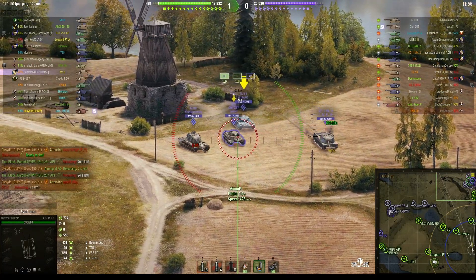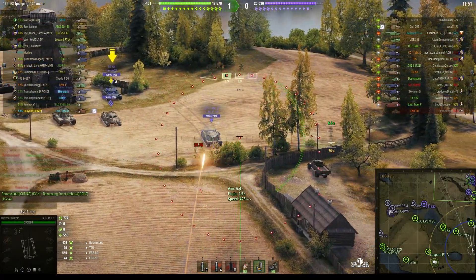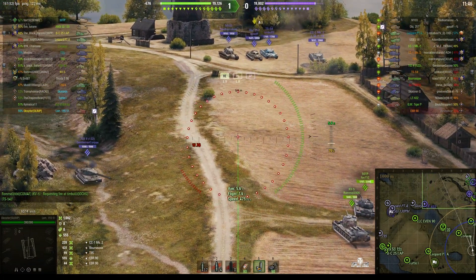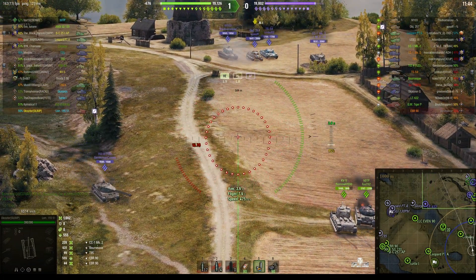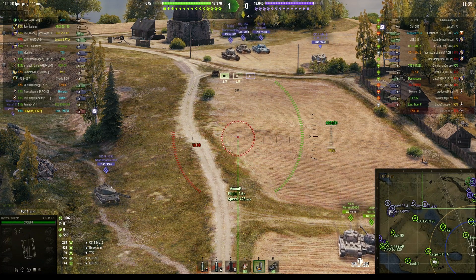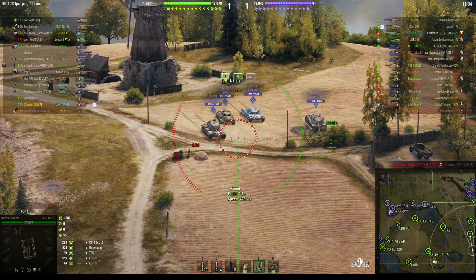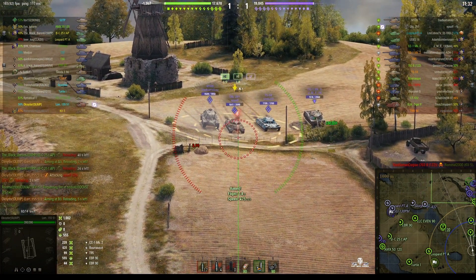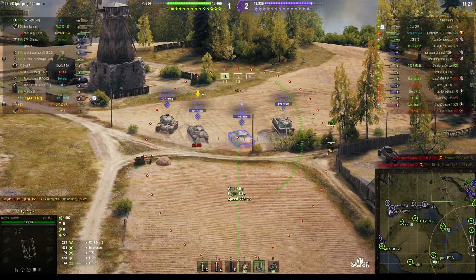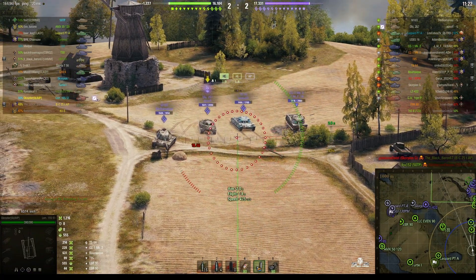We've got tanks lining up to make a move including a TS-54, but we're going for the CC1 Mark II. It lands just in front of him for 228. You can see our guys are encountering their guys and the 703 II is actually firing into their side which makes him particularly annoying for our teammates. But at the moment, because these tanks are all lined up together and our guys are focusing on them, Oxidor has decided these are the more worthy targets. That's a direct hit on the TS-54 for 214.